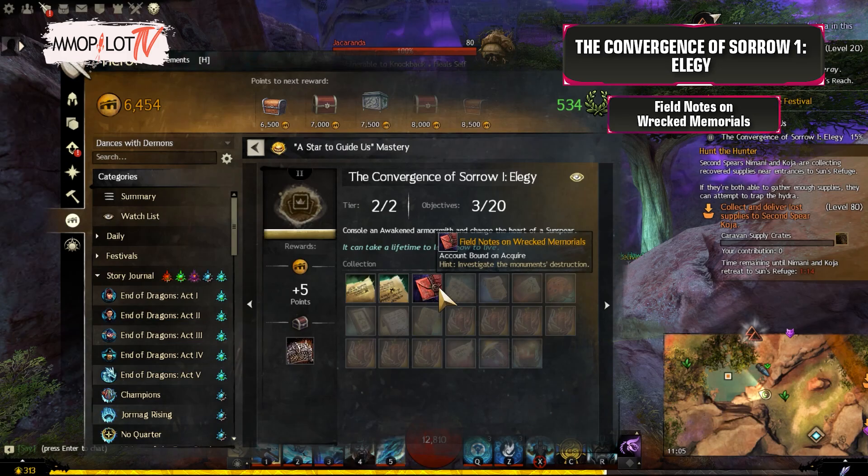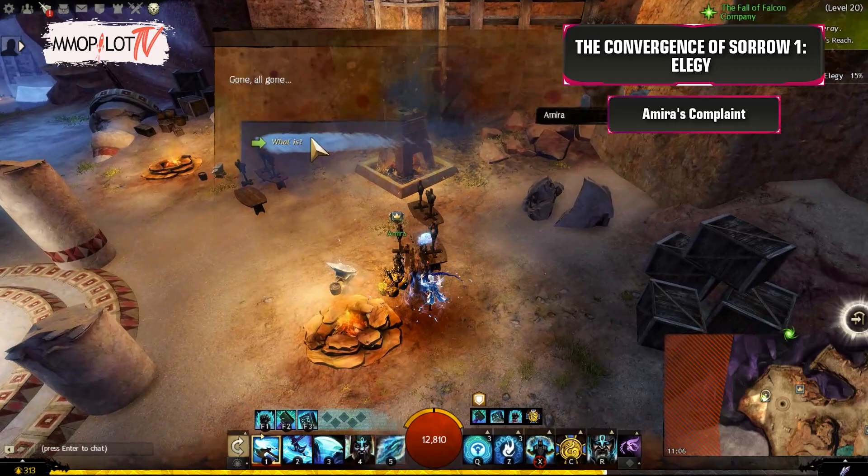Field Notes on Wrecked Memorials: Approach Elodar northwest of the Venta Pass Waypoint. You'll find her chopping down a monument with an axe.